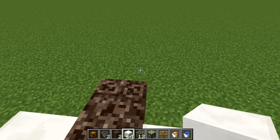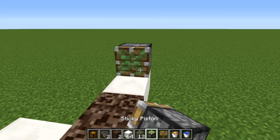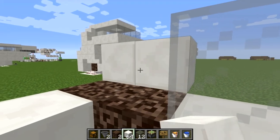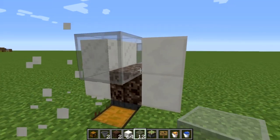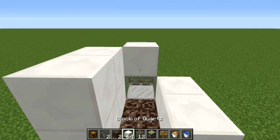Moving up, place two pieces of soul sand over the hoppers and place blocks on either side of the front piece of soul sand, with two blocks on the back side. Going up again, place a sticky piston facing forward with a piece of glass in front of it, then place blocks on both sides of the soul sand and a piece of glass in front of the soul sand.